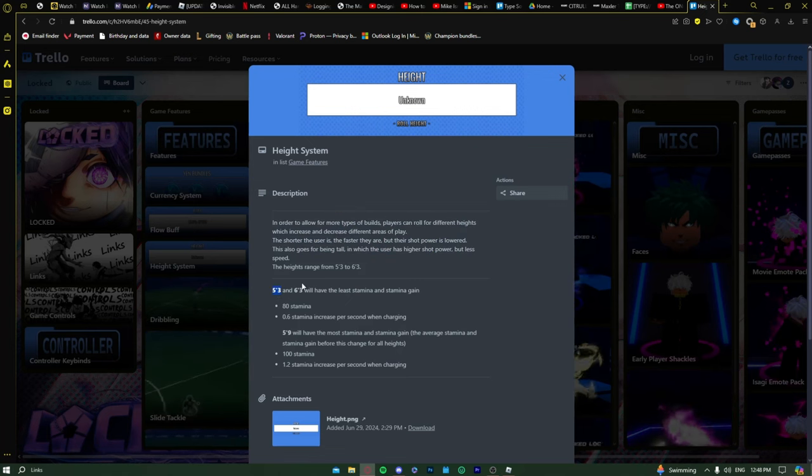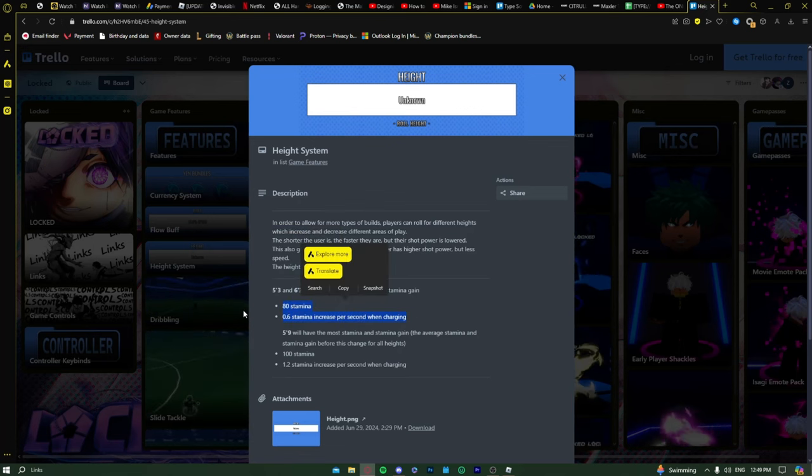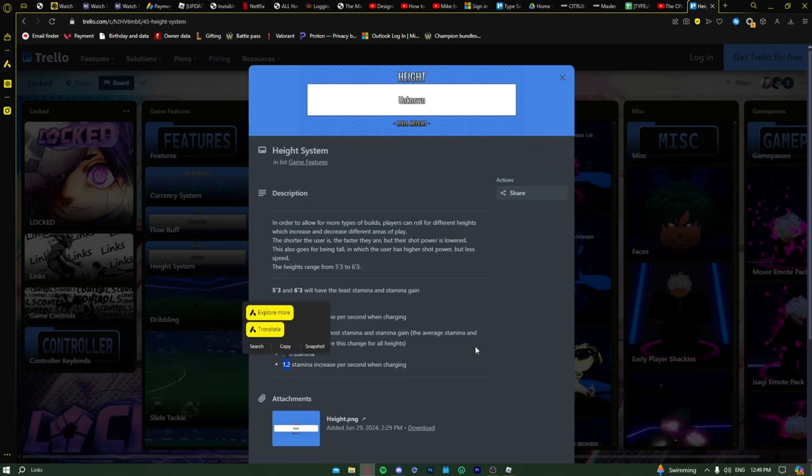Height system: at 5'3 you're the fastest player on the pitch but have the weakest shot. At 6'3 it's the opposite — strongest shot but slowest. At 5'9 you have 100 stamina and your stamina recharge speed is a lot faster. The closer you are to the height extremes, the less stamina you have. That's why I think 5'9 might actually be broken, but play with different heights to figure out what's best for you.